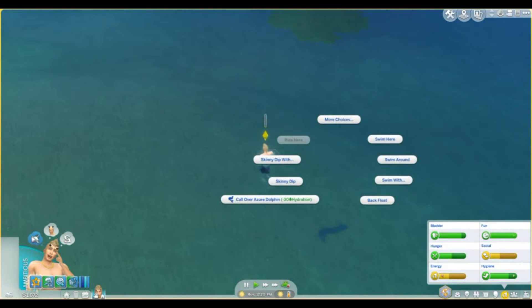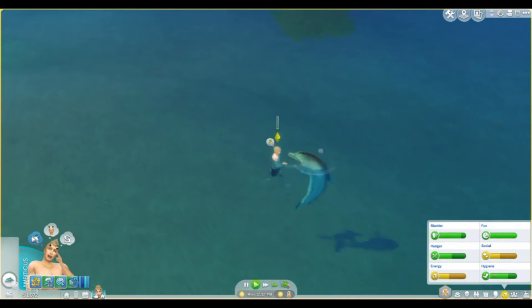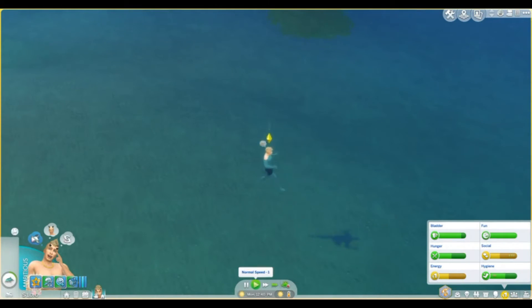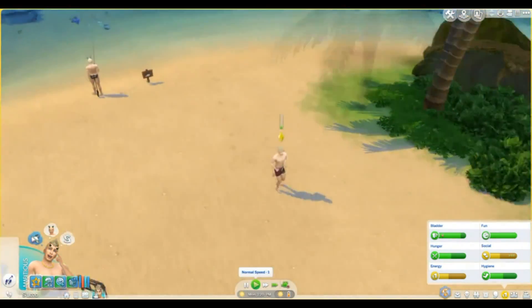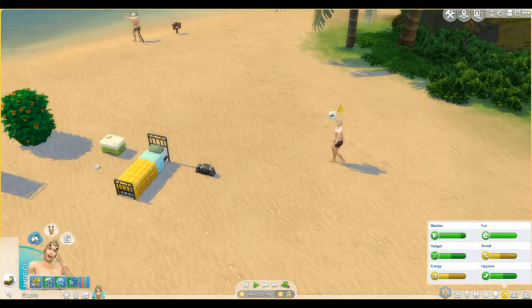It's glitchy — I don't understand. It's not a hybrid. He talks to a dolphin to get his social up, of course the dolphin disappears. He's a mermaid but his tail is gone. I don't know what happened — he had a tail. He's tired now, go to sleep and figure out how to get your social up later.